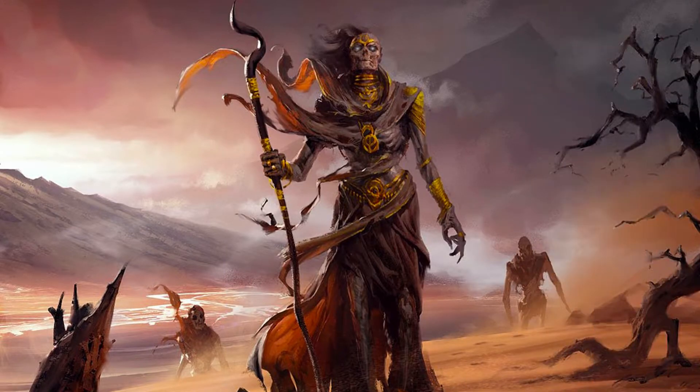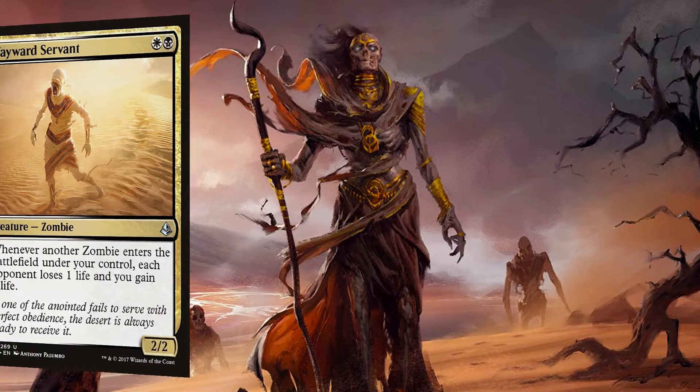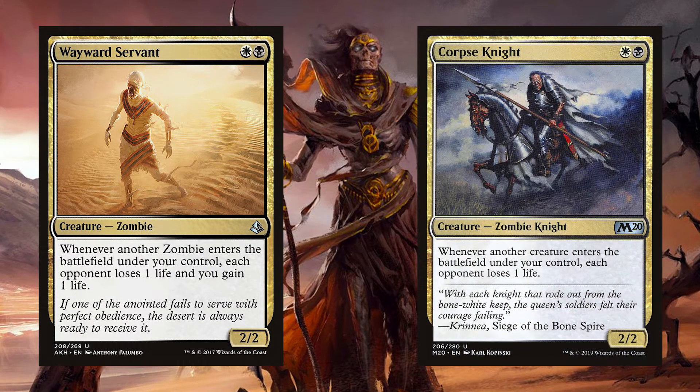Another card from that same era is Wayward Servant slash Corpse Knight. For white and a black, you get a 2/2 zombie. Wayward Servant says whenever another zombie enters the battlefield under your control, each opponent loses one life and you gain one life. Corpse Knight, same cost, same size, says whenever another creature enters the battlefield under your control, each opponent loses one life. Every zombie that you make, you get chip damage and a little life padding off of the Servant or just damage off of the Corpse Knight.